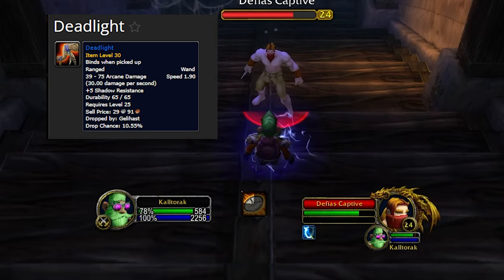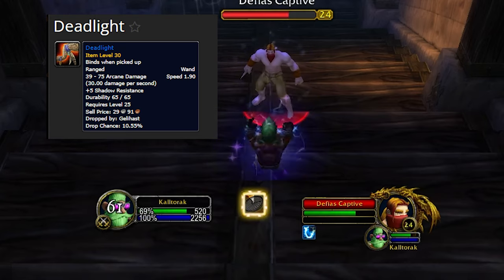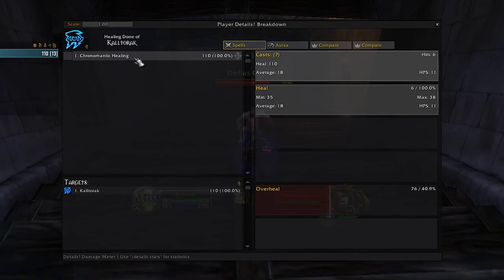I am lucky enough to have the wand Deadlight, which is a 30 DPS arcane damage wand that drops inside of BFD. As you can see in this clip, wanding is now healing me. Single target beacon is doing 12 healing per second, which is pretty awesome passive healing.